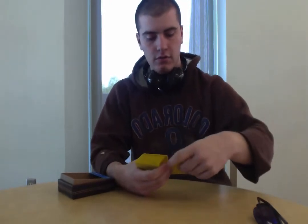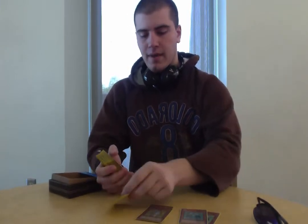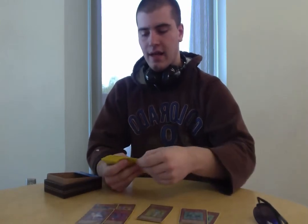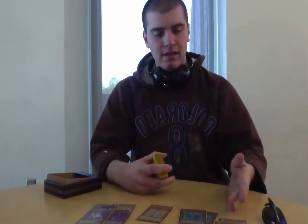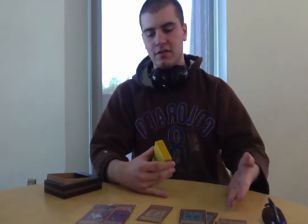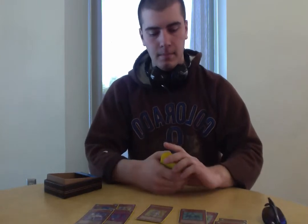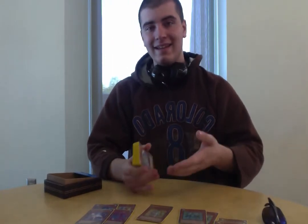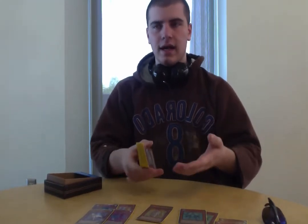For the monster lineup, I am running two Crystal Beasts Emerald Tortoise, two Crystal Beasts Topaz Tigers, one Amber Mammoth, one Cobalt Eagle, one Ruby Carbuncle, one Amethyst Cat, and three Crystal Beasts Sapphire Pegasus. Tell me about your Crystal Beasts lineup — how did you choose those numbers? Sapphire Pegasus I'm running at three because it searches out your Crystal Beasts, making it a controlled search. You guarantee what you get into your field. Emerald Tortoise is a 2,000-wall, so I'm running two. Topaz Tiger can attack for 2,000 without the effect of Crystal Release, so you can get rid of some monsters.